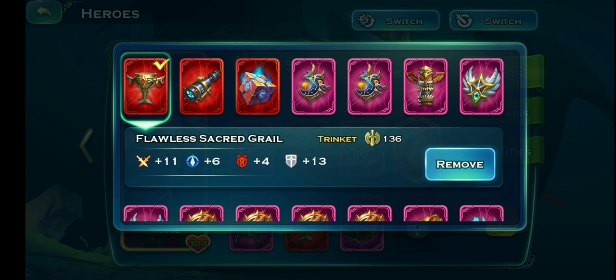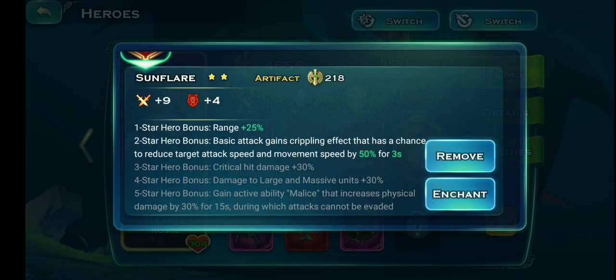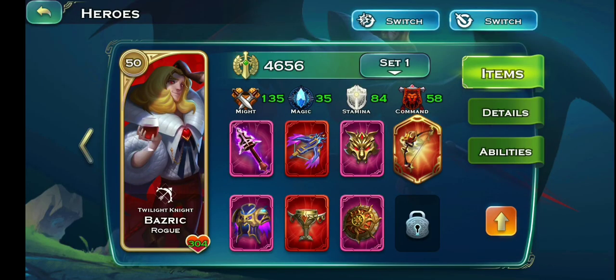You guys need to collect as many Sacred Grails as possible because that's going to increase a lot of your stats. I also have the Sunbow artifact at two stars, but I'm trying to get it to at least four stars. Damage to large and massive units plus 30 — that's going to give a lot of damage to Bashrick already. Now let's go check on his abilities.